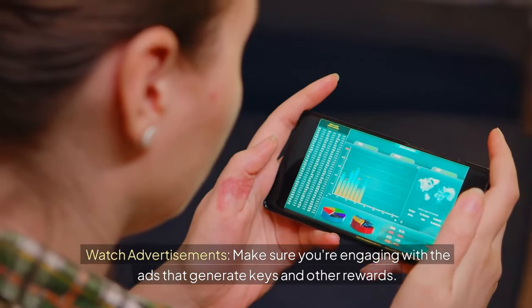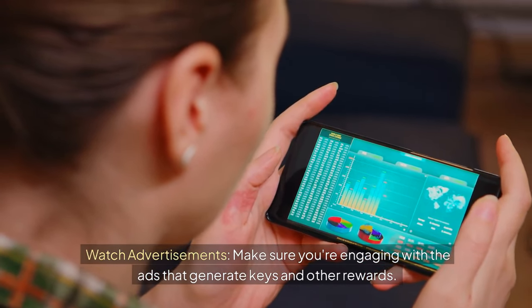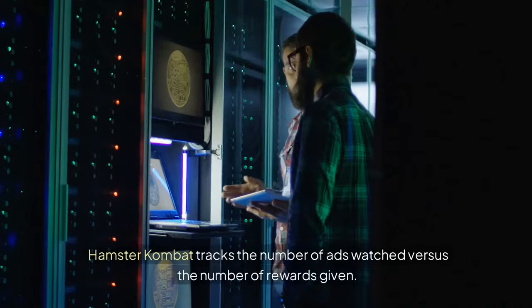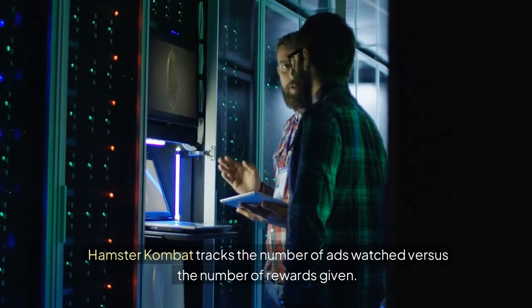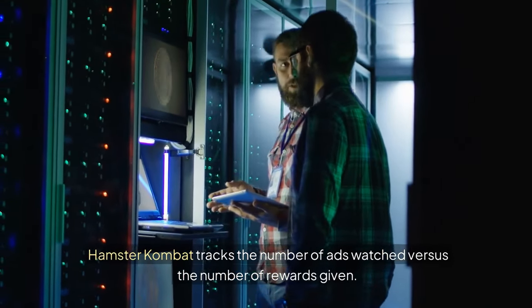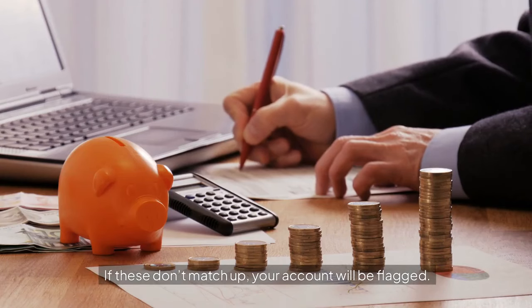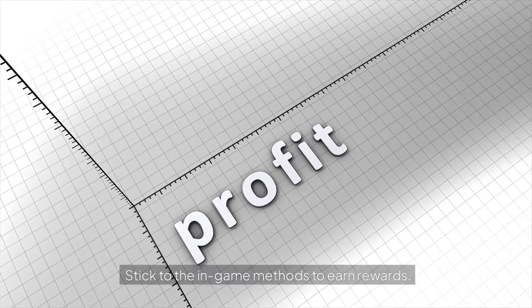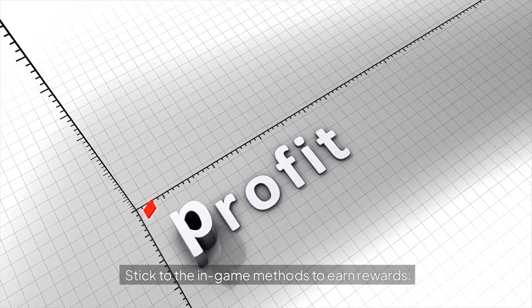Watch advertisements — make sure you're engaging with the ads that generate keys and other rewards. Hamster Combat tracks the number of ads watched versus the number of rewards given. If these don't match up, your account will be flagged. Stick to the in-game methods to earn rewards.